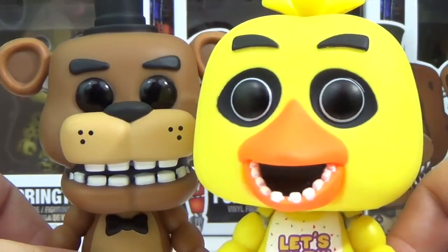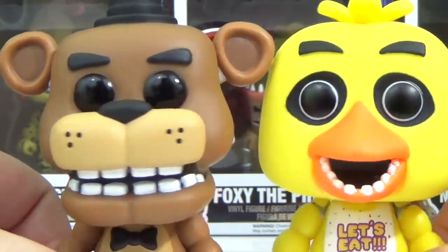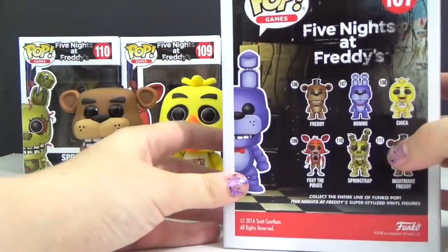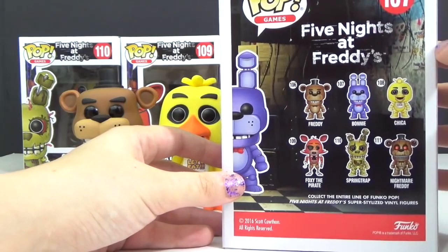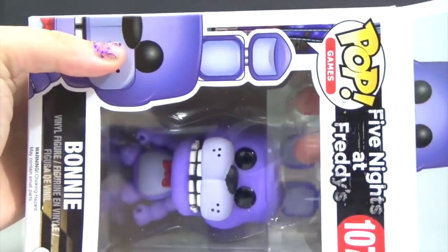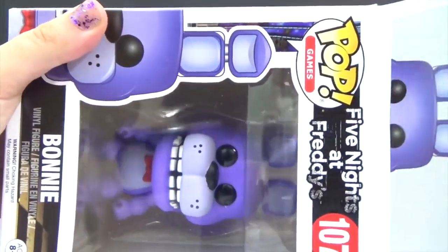Okay, but first we have to open up the rest of the Funkos. I really want to go in order, and next up we have Bonnie. Bonnie is number 107 out of the six.